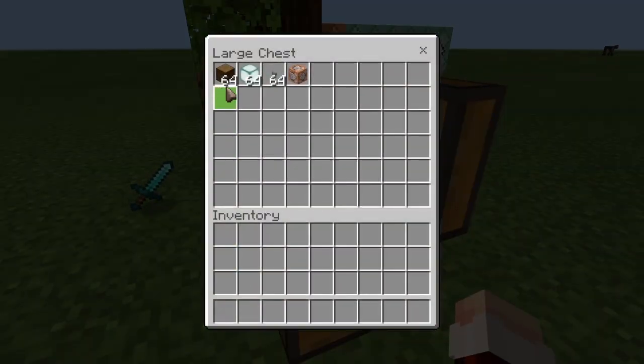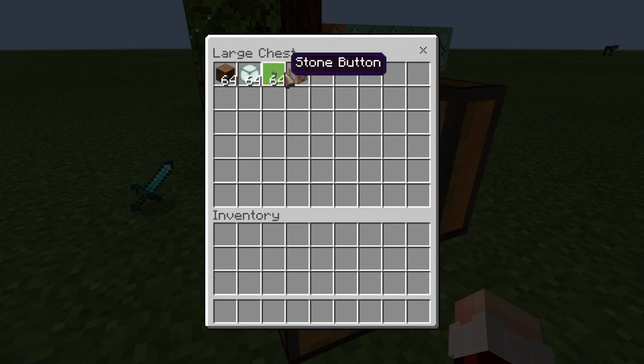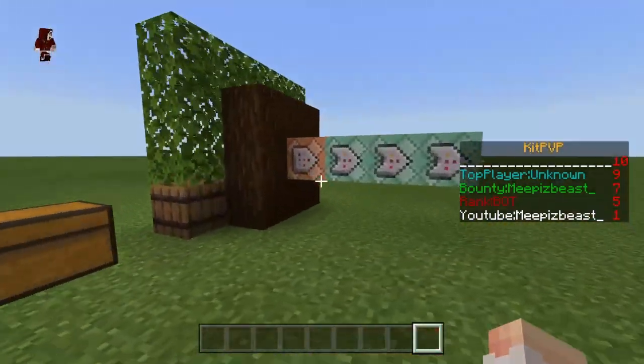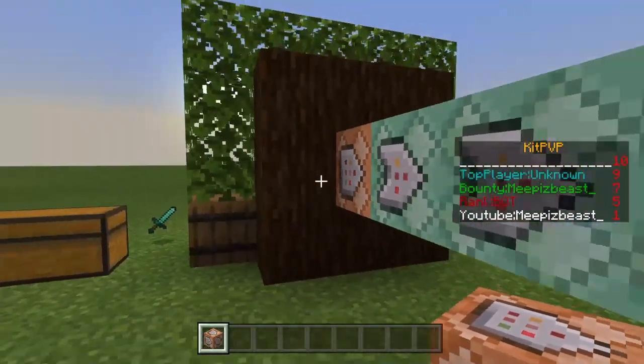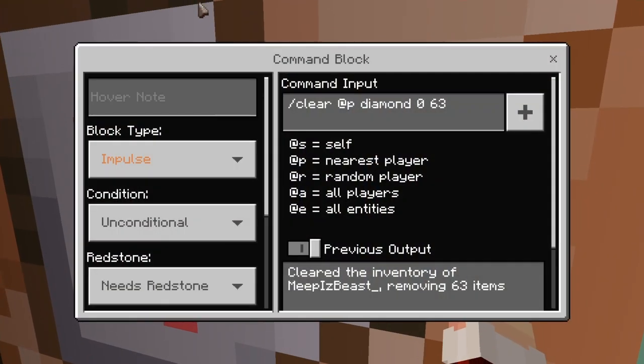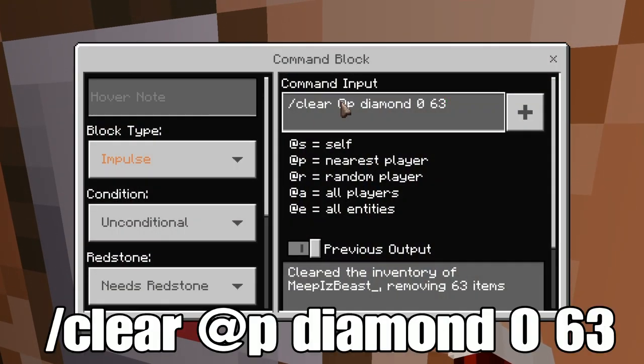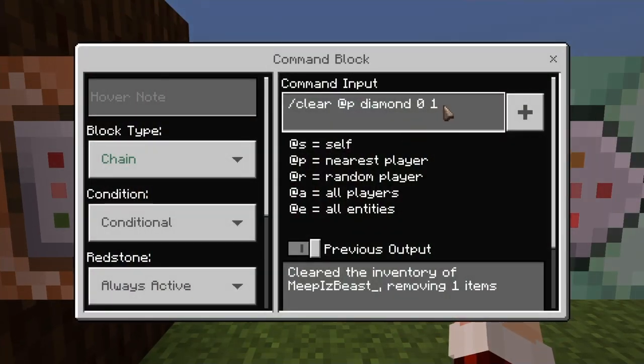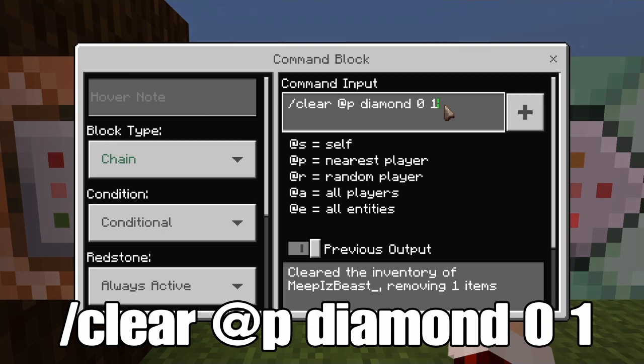It's only four command blocks, so this won't take long. All you need is your build materials, stone buttons, and four command blocks. Make a little three-by-three area with a button, place the four command blocks with all the arrows pointing the same direction. In the first one, put '/clear @p diamond 0' and then whatever your quantity is — say two stacks, that's 120 items, so you'd put 119.